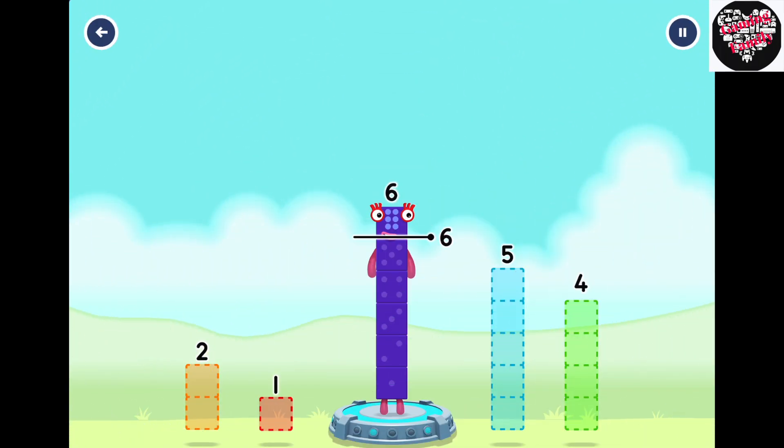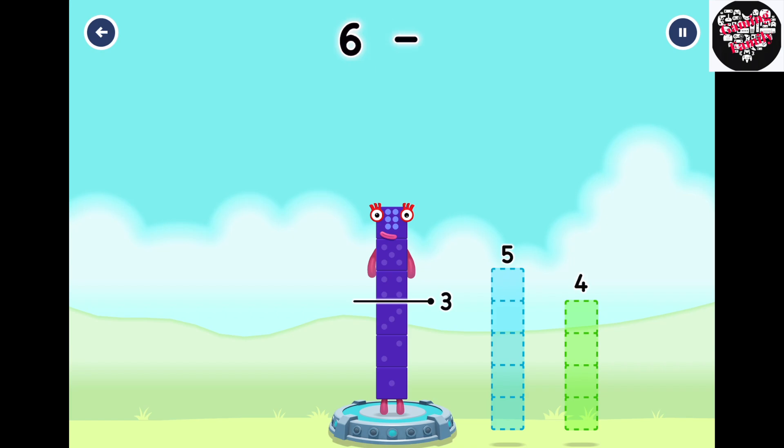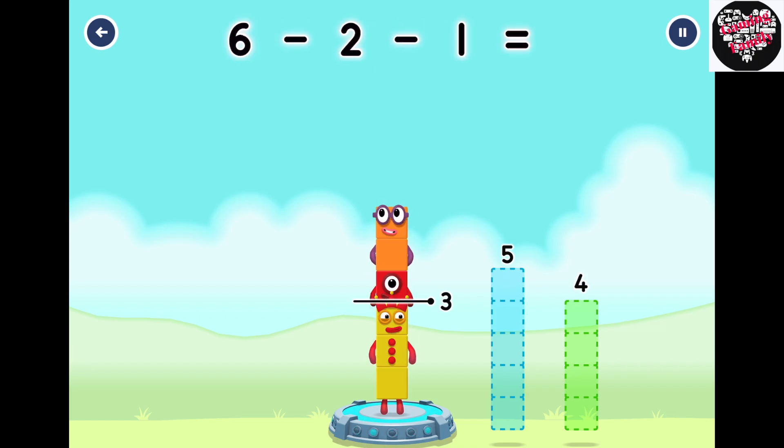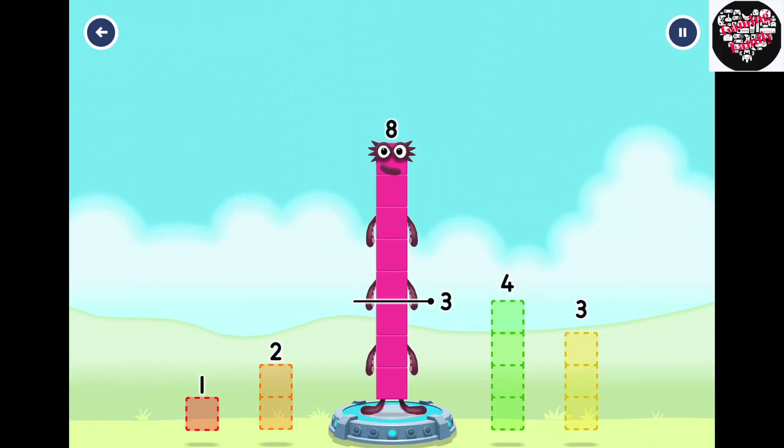Take number blocks away from 6 to leave 3. 2, 1. Correct! 6 minus 2 minus 1 equals 1. Take number blocks away from 8 to leave 3. 4, 1. You've cracked it!